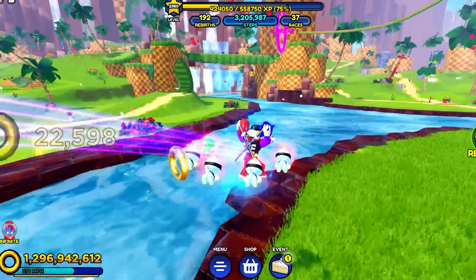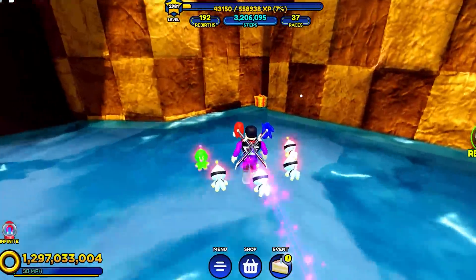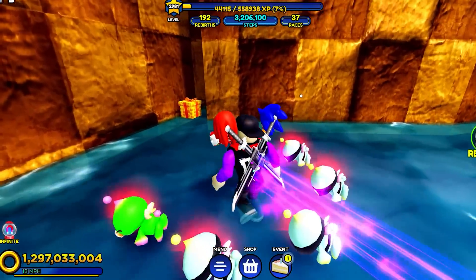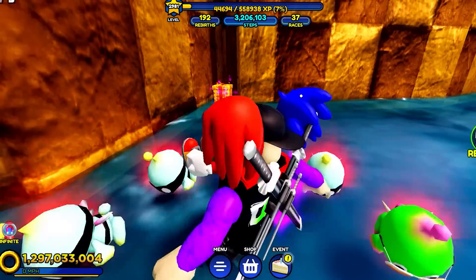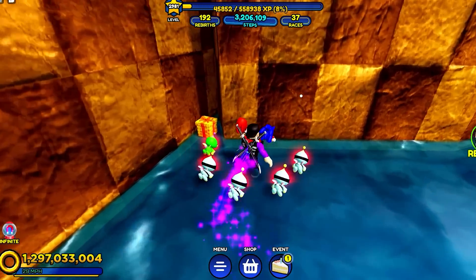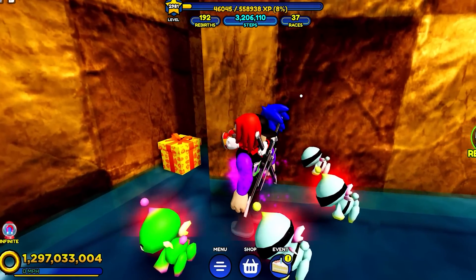Moving on to number three, if you guys want to head on over this way, right in the middle of the map — if you guys look underneath this bridge right here, we got a present that's just hanging out here. You can't do anything with it, it doesn't do anything. It's got the texture of the Sonic shirt from the summer update. Not sure why it's here. There's also another one on the map, but I'm not going to cover that in this video. If you guys know what this is about, please let me know.